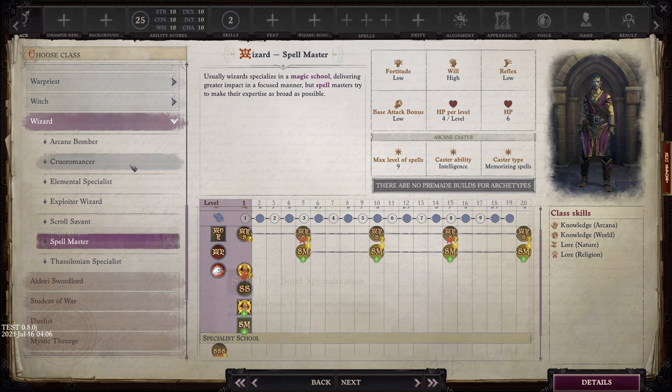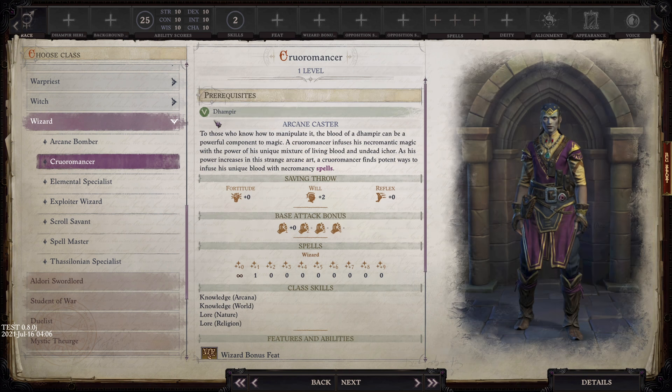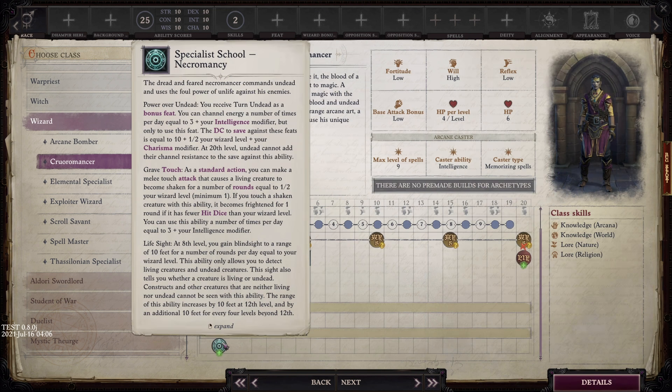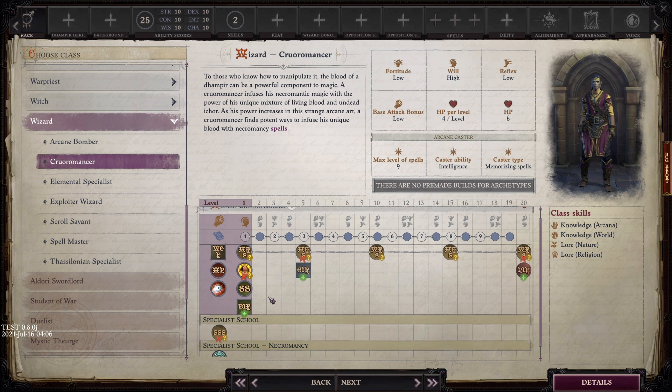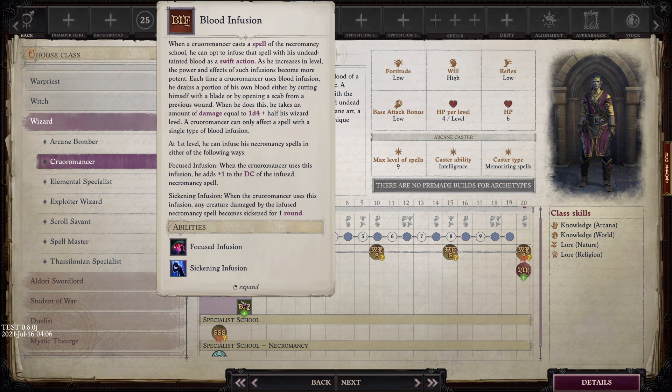Last up we have our racial archetype - I'm not even going to try to pronounce it, but it means Vampire Blood Magic Master basically. This is a racial archetype and it is required that you be a Dhampir. You do not get to pick your specialist school - you have to take Necromancy, which comes with all the necromancy benefits. Moreover, you do not get an arcane bond at all - either object or familiar. But you do get Blood Infusion: when you cast a necromancy school spell, you can opt to infuse that spell with your undead tainted blood as a swift action.